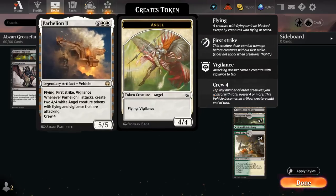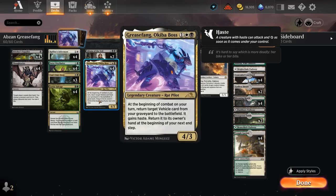So if we can put Parhelion in our graveyard, we can already bring it back as early as turn 3, crew it and attack for 13 in the air, leaving us with two 4/4 angel tokens to finish the job. Grease Fang is the centerpiece of this deck that we're trying to play on turn 3.